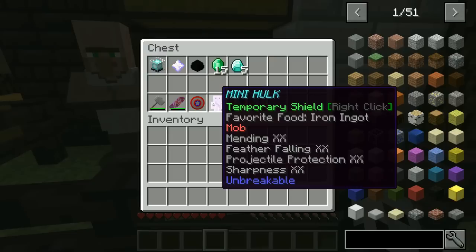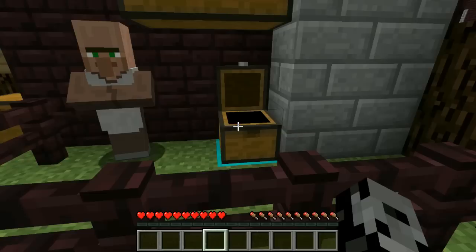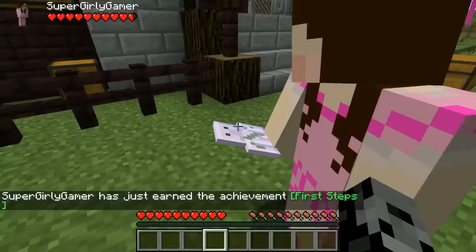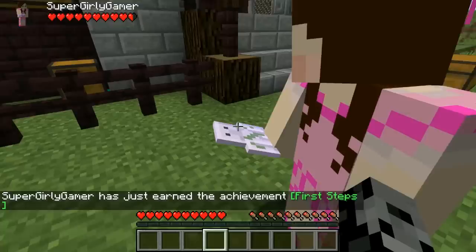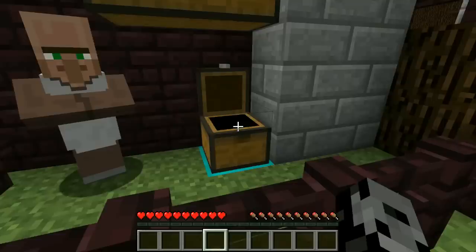For 15 emeralds we can get a Mini Hulk weapon - we might need it because without special weapons like this we would not be able to kill the Hulk, he has so much health. This one has Sharpness 40. We might need a buyback. Normal weapons won't do it today. Diamonds for emeralds as normal.